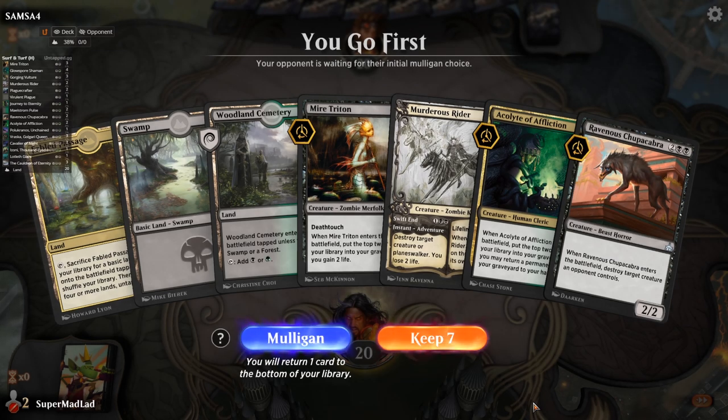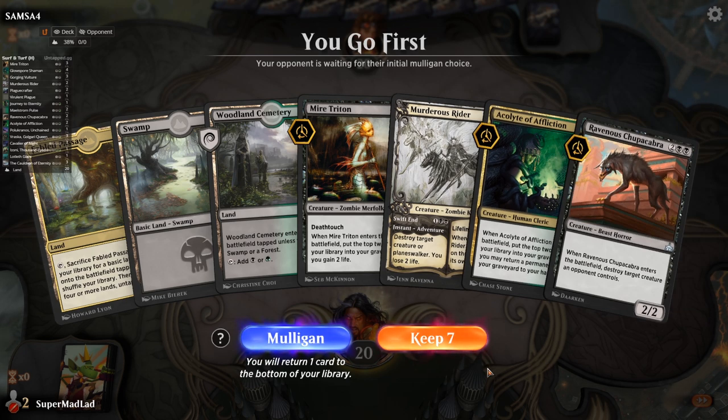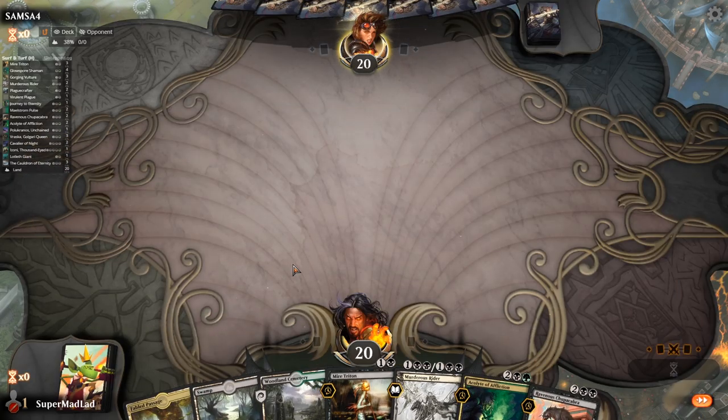Game 2. We're in and I like the look of this hand. It's always nice to see Acolyte of Affliction if you're not going to see the Cauldron — if we mill it over with Mire Triton or the Acolyte itself, we've got it coming back. We've got removal and decent mana. Decent mana is the primary thing you want to concern yourself with — the deck kind of solves itself from there.